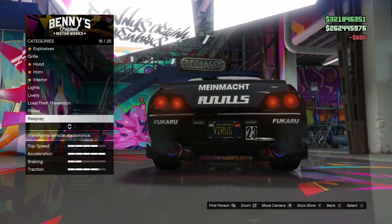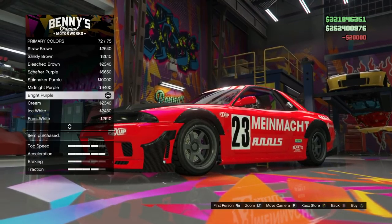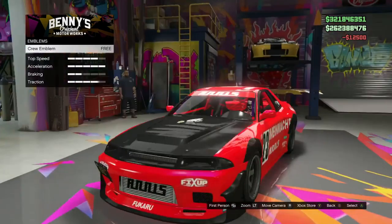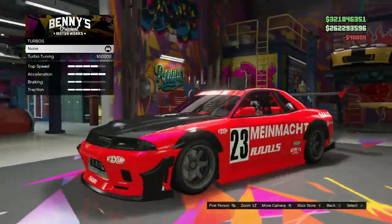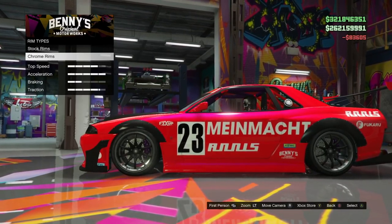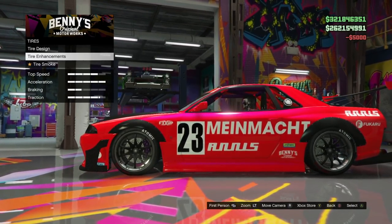For your colors go to primary and put on a crew color that's worth the most, then put on a pearlescent — the bright purple is like $20,000. For secondary, put on a crew color as well. Those are the most expensive paint jobs you can put on the vehicle. For wheels, go to high-end chrome rims — the Carbon S Racer is almost a $90,000 rim and that's the one you want.